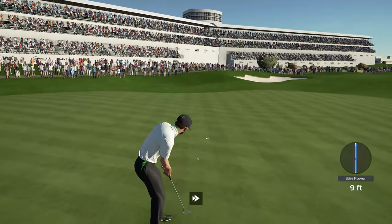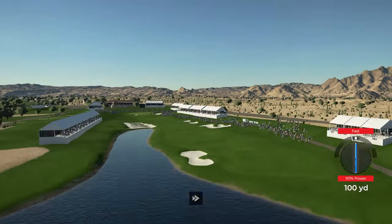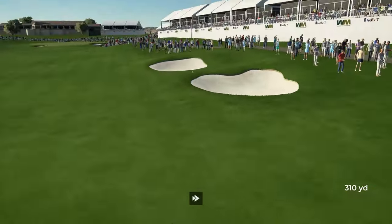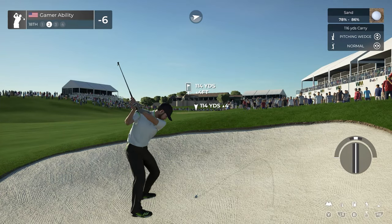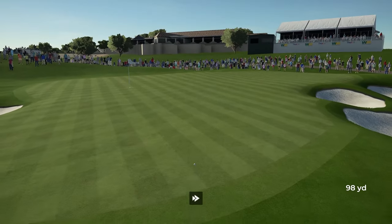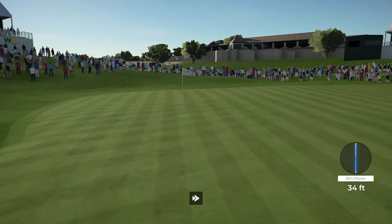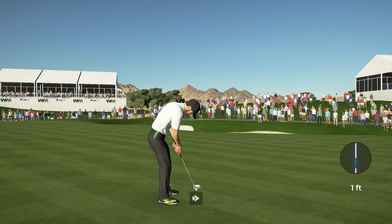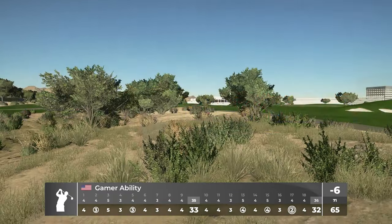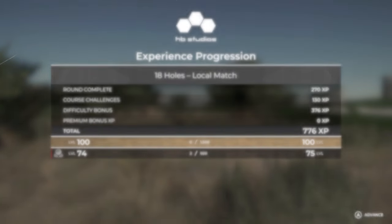You got an eagle putt coming up. Yes — that putt was an eagle putt. Six minutes and 40 seconds. Bit of a long par four here. I'd rather be in the bunker than the rough — put it in the fairway and take it from there. Probably should have went up a club. But you know what, you got out of that bunker. What a putt — and we are in. Seven minutes and five seconds, everybody.